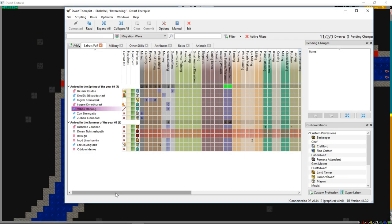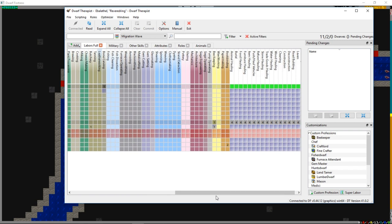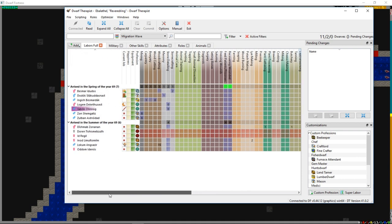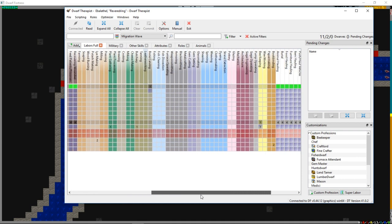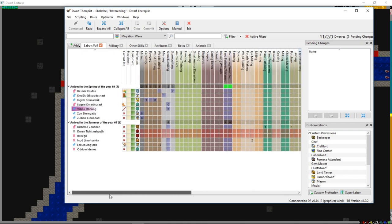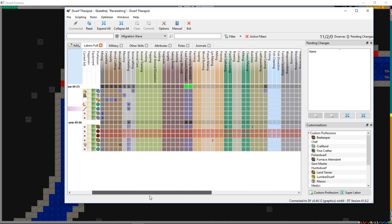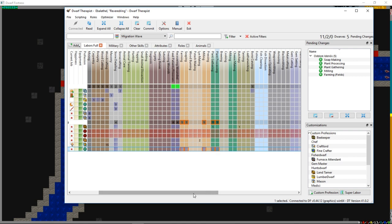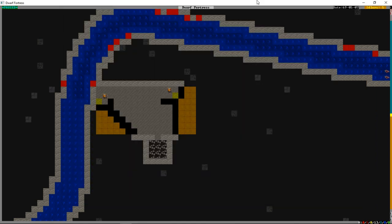We're going to want to pick a farmer. We have a beekeeper who'll deal with animals, but we want a traditional farmer. Odum looks good enough - no other real skills, but Odum and Dennis are going to get farming, soaping, milling, plant gathering and processing. Their job is mostly just going to be tending to the farmland.